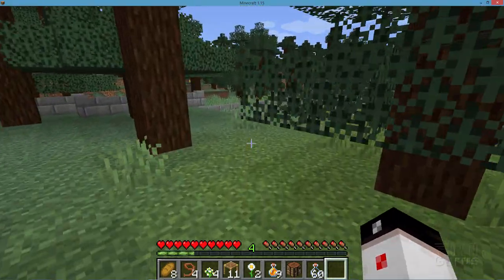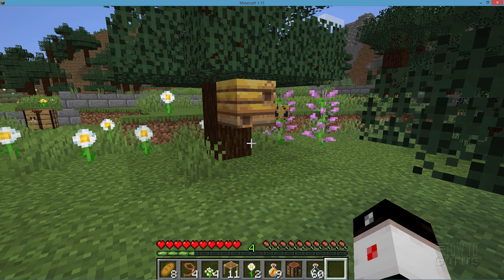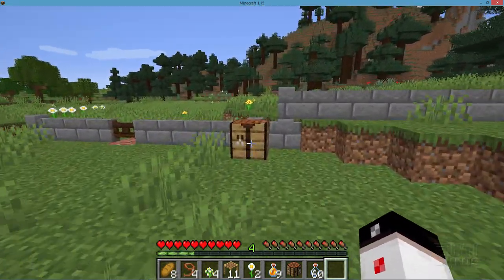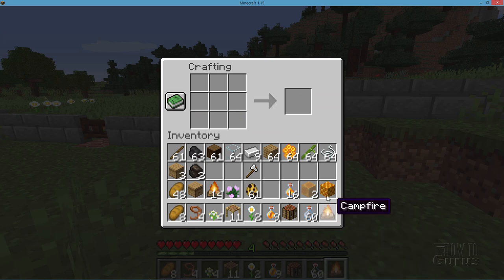Okay, so we have our bees — they're out collecting honey again. It takes a while for them to get enough to refill the hive with honey. So while we're waiting, let's get a few supplies set up. Now to safely collect honey, you need to have a campfire and you put it right down there underneath the bee nest. Let's go ahead and make a campfire. Here's our crafting table. What you need is some sticks — start off with a little pyramid of sticks like that. Then take a coal or a charcoal, put that right in the middle, and then fill it up across the bottom with some logs. And there's your campfire — easy to make.